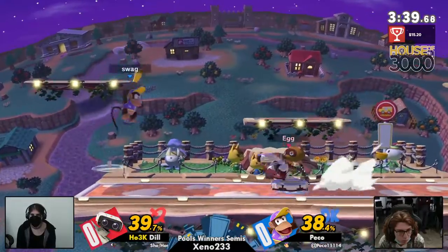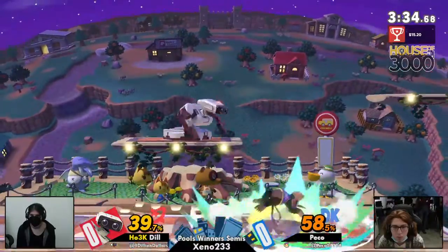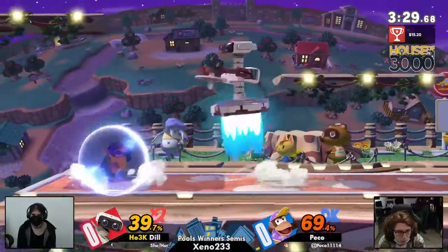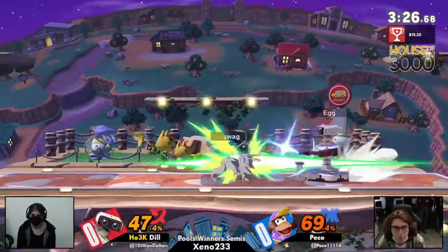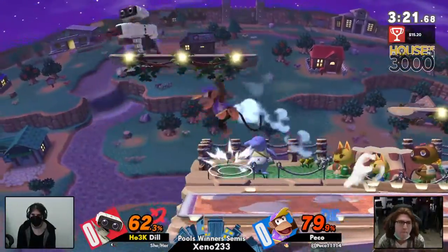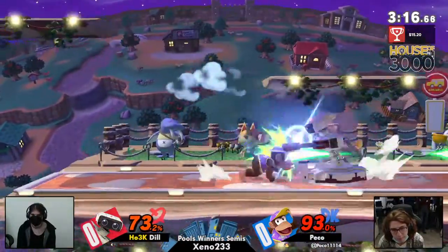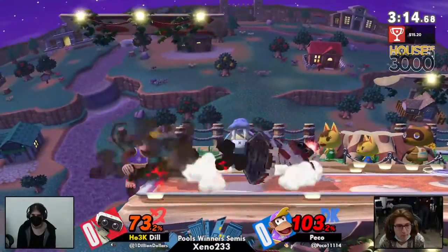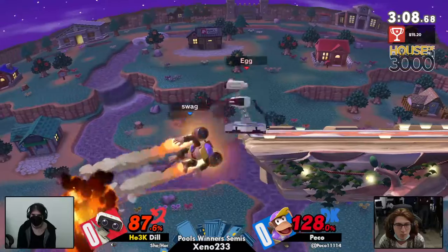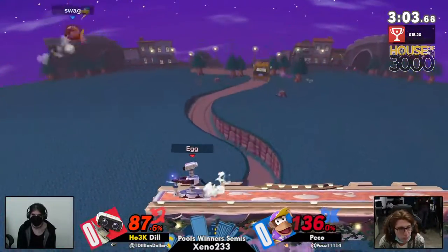Good back air punishing that neutral air. Gyro off the stage, but Dil caught the banana. No tech off the pratfall, but no locking situations at all. Back in neutral, throwing items around, great neutral air by Dil. Looking for a down-air but not finding it, and that's getting her hit again — that's happened multiple times in game one where Dil has mistimed a down-air to try and two-frame, and she just gets ledge-jump forward air for it.